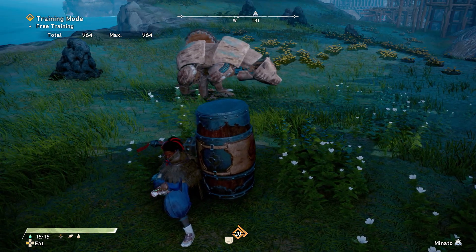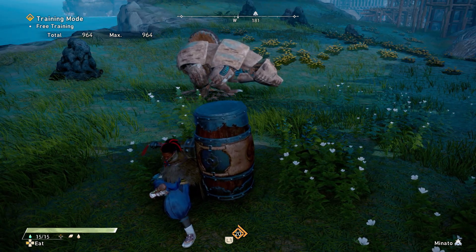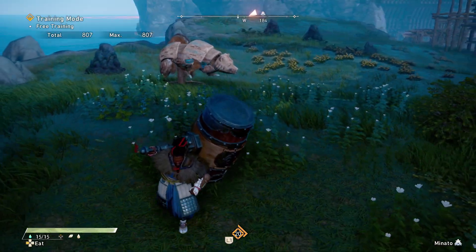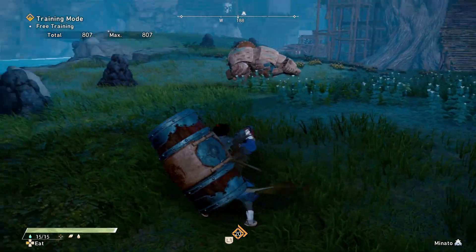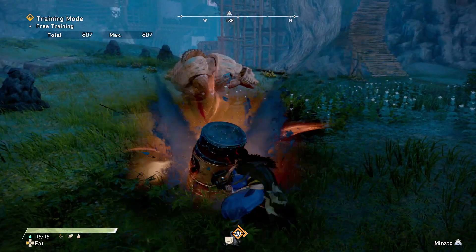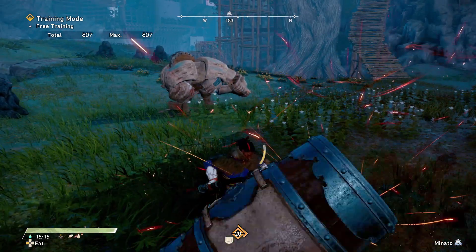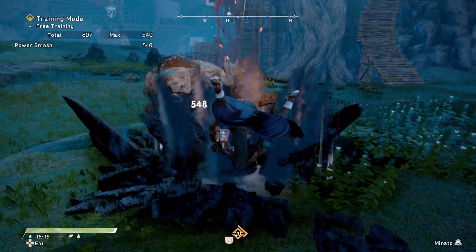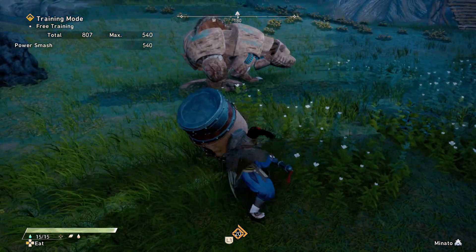You will obviously need a large window to do this because it takes quite a while for it to go off. One thing to know is you can actually start a Kemono fight with a big slam — you just have to space yourself properly. As you'll see, you can walk up to a Kemono and then go into the fight and slam down.